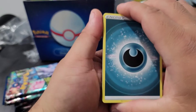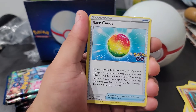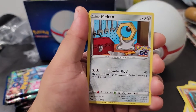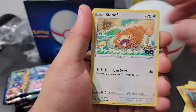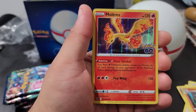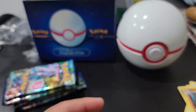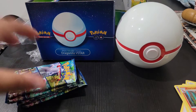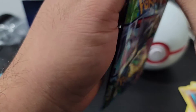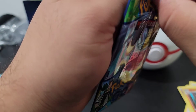Two for two! Pack three: Darkness, Egg Incubator, Charmeleon, Rare Candy, Pikachu, Squirtle, Miltank, Doduo, Magikarp, reverse holo Pupitar, and a Mothim. Pretty cool. I believe it's a holo or better with these packs — I kind of forgot that every pack is a hit really.